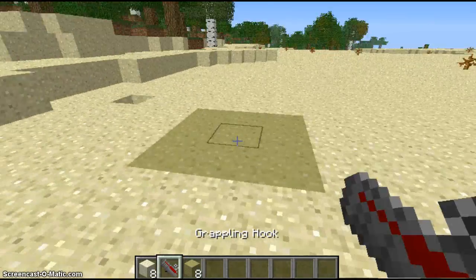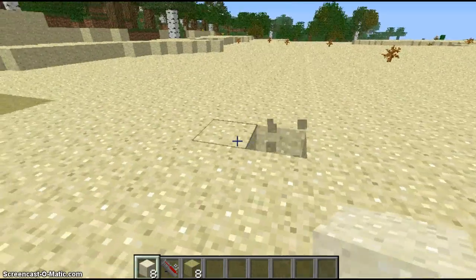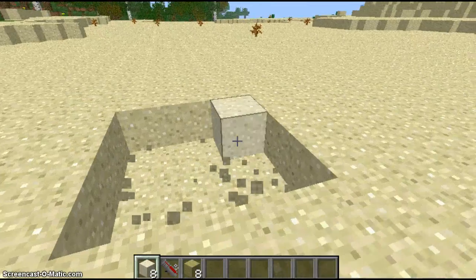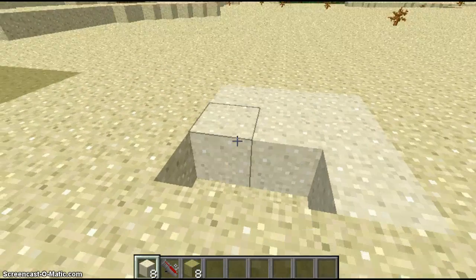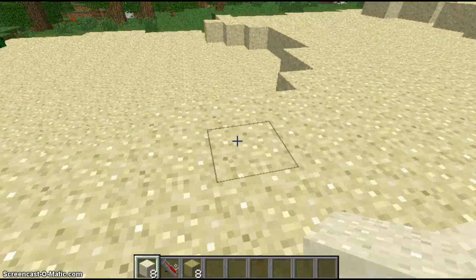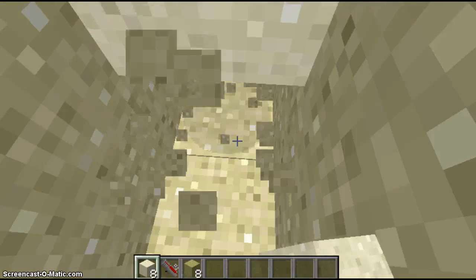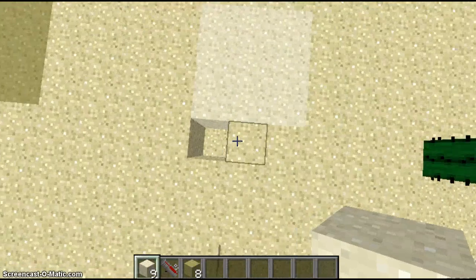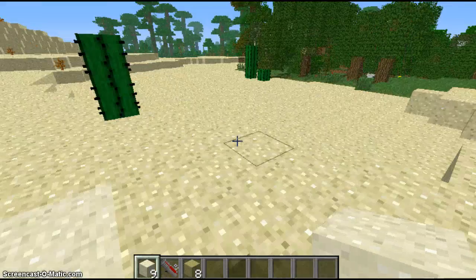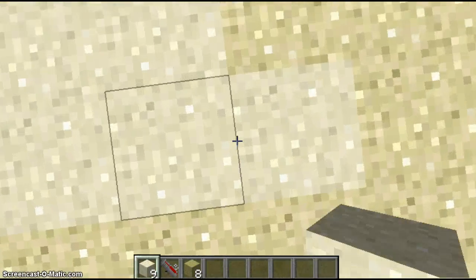Alright everyone, the next quicksand we have here is the easier-to-craft quicksand. I really haven't looked at this mod that much, so I don't know what makes it different. It's like instant quicksand — I'll show you what I mean. Hi-yah! Pow — instant! Watch this. Instant quicksand.